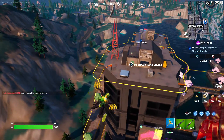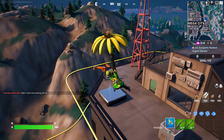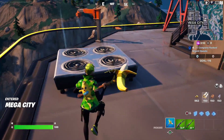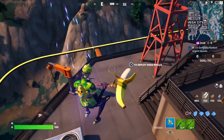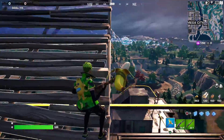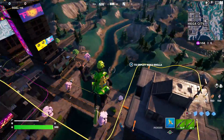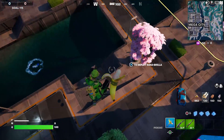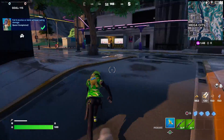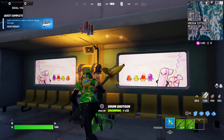I wonder if the air vent counts as a bouncy item — let's try that, since the other challenge is to bounce on bouncy objects. Air vents don't count. You may want to build about two ramps just so you don't hit the grind rail, then yeet yourself off, fall all the way down, and jump. Super easy — just like that we got ourselves a wrap.